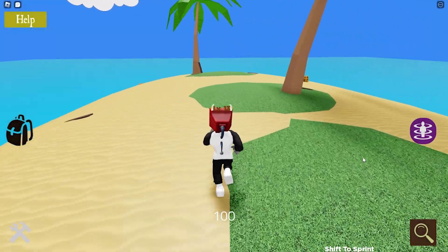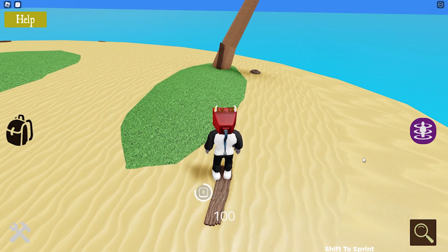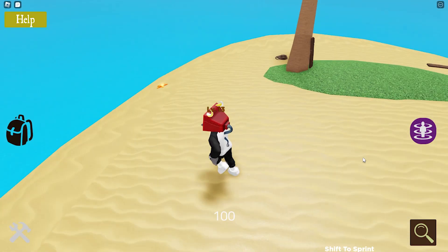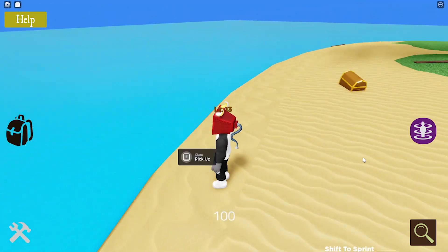To escape the island you need to build a raft, which will transition you out of the level. You can do this by picking up the planks of wood and pieces of rope lying on the sand — there should be seven in total. Two of the three hidden items will also be on the sand, so the advice for this one is to just go through each piece on the ground and hold E.